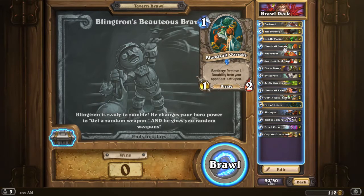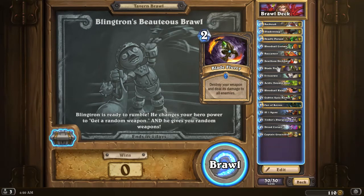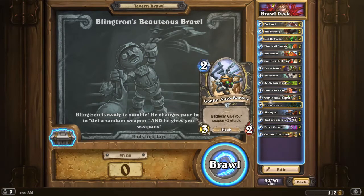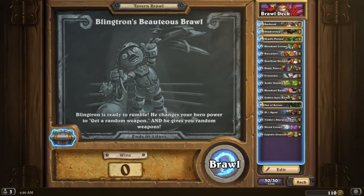I'm not sure about the Bloodsail Corsair — it removes 1 durability, but I don't know how good it's going to be because of how easy it is to get weapons. Blade Furious is obvious. Acidic Swampooze. I think Bloodsail Raider is going to be really good, and Autobarber also. I took Tinker's Sharp Oil because I pretty much guarantee we're going to have a weapon out to get value from it.